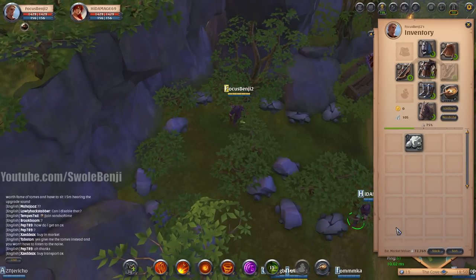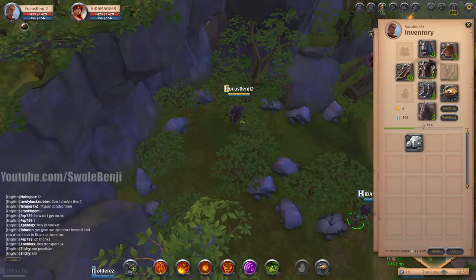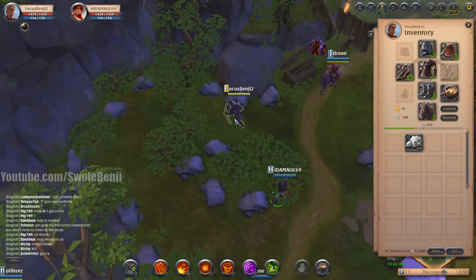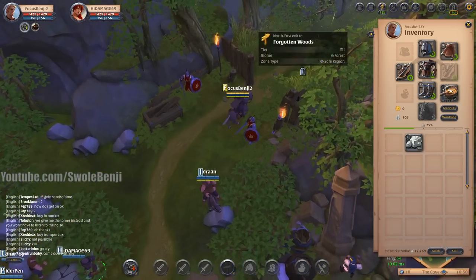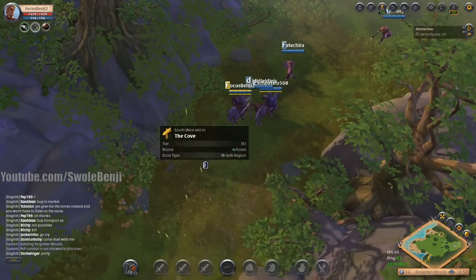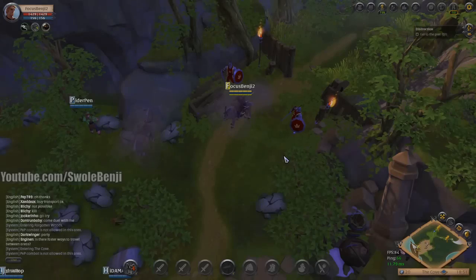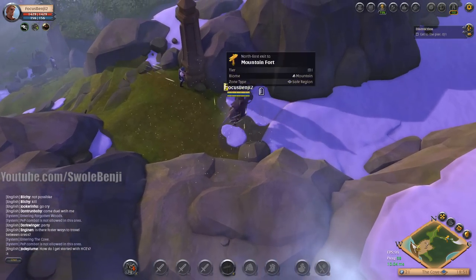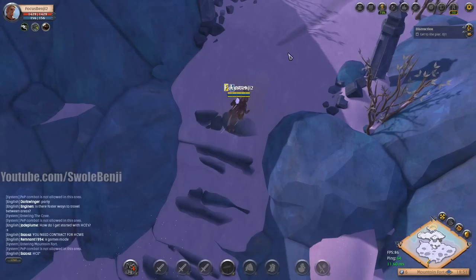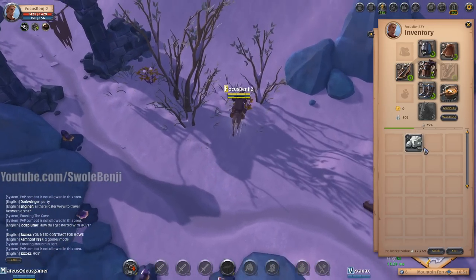Let me get a true value here. 72,769 silver — times that by four and it's almost 300,000 an hour. That's stupid, that's real. There are people on Reddit that say 'I could go to the black zone and skin and make 300,000 an hour' — meanwhile I make 800k to a million in 30 minutes skinning on my main. And I just almost beat 300k an hour by making a new character and picking up stone off the ground.